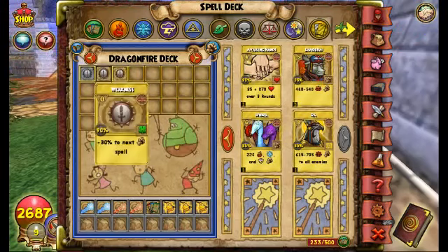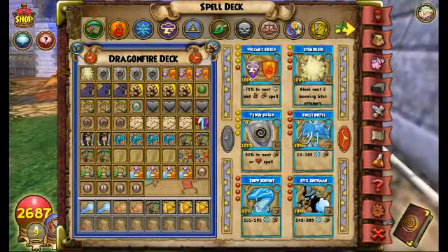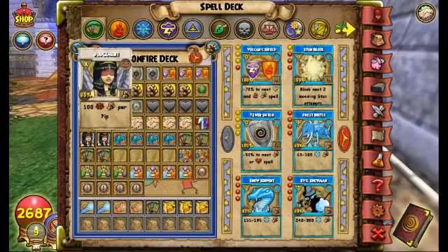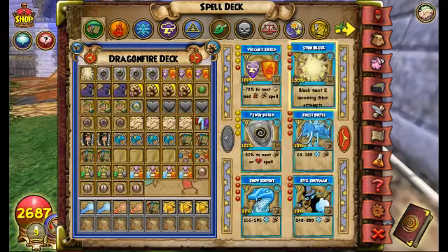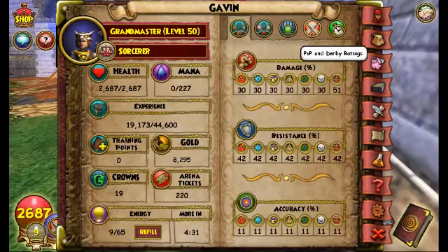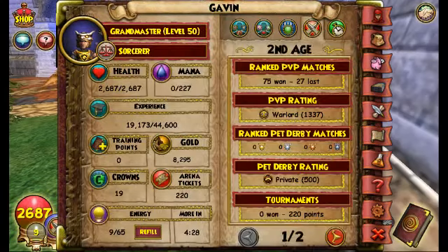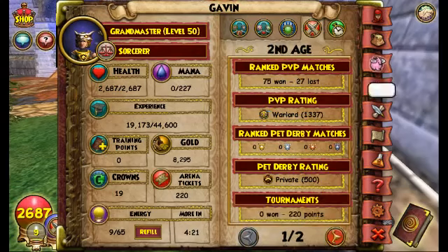That's the 1v1 deck and the strategy. I play conservatively, so you might find that my deck looks a little different from other Balance players — there are just small tweaks I put in because I play conservatively instead of offensively like most Balance. Anyway, that's it, guys: 75-27, Warlord, First Age. I made this character in Second Age so I didn't have any First Age rank.